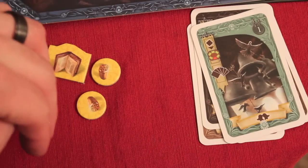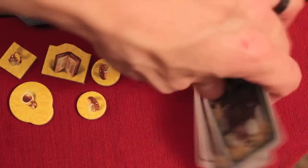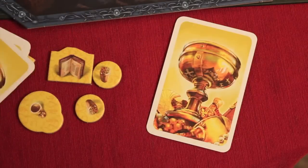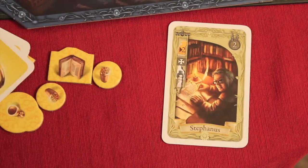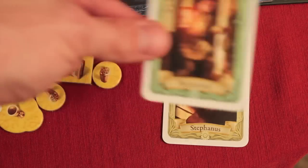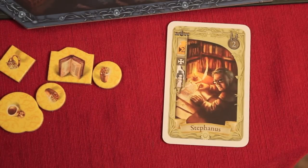Starting with the second turn, you must look at the top card of every other player's discard pile — you cannot play that same card. So if another player just played Benjamin last turn, you can't play Benjamin this turn. This significantly limits your choices, and with more players there are more cards blocked, making the game harder and more restrictive at higher player counts.